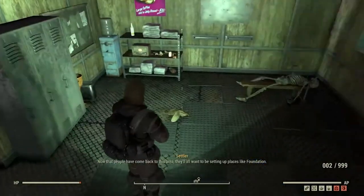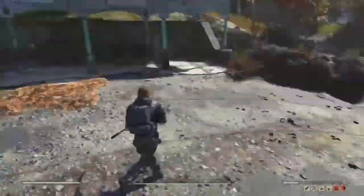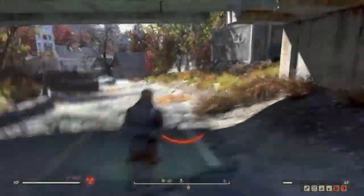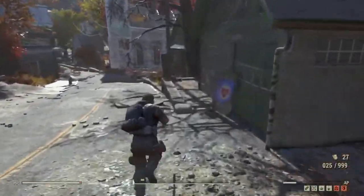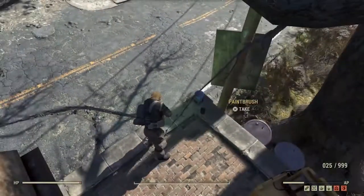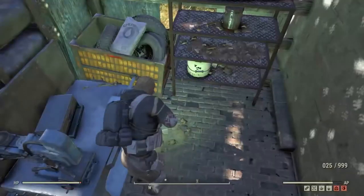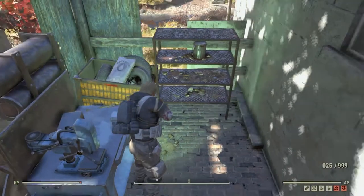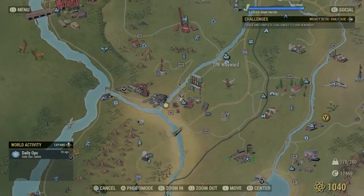Now we're going to head out of here and get back on the main road heading down into town. Taking out a couple of enemies, we're going to see this house right here and pick up a little bit more lead. There's some blue paint, 10 cans — that's six lead — and another paint can. It's always good to get some steel too. Next we're heading to the Wayward.